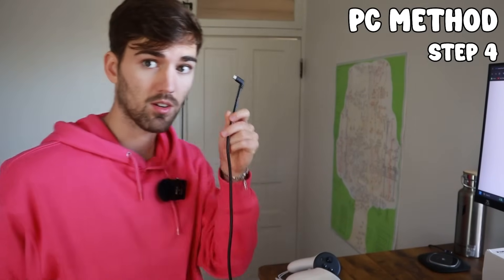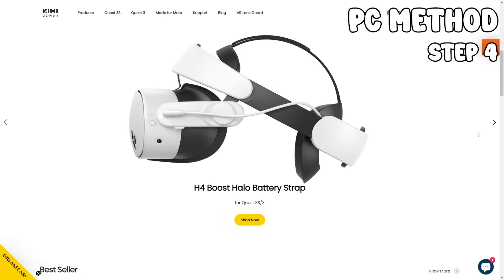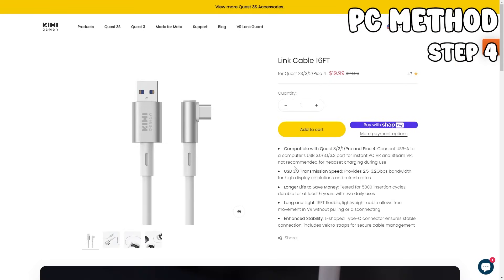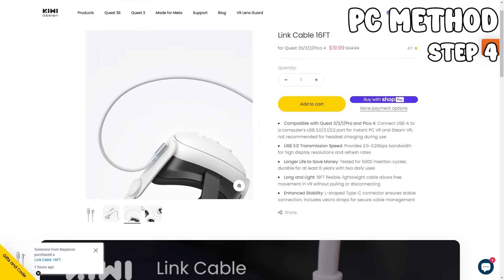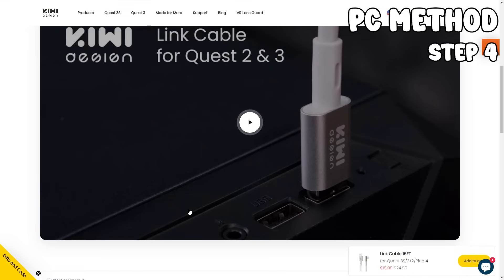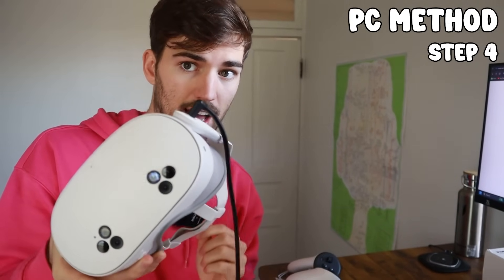First, you'll need that long cable. The one I'm using is from Kiwi VR, my favorite VR company — I highly recommend grabbing it via the link in the description. You get a discount and you also support me. Connect the cable to the Meta Quest 3S.